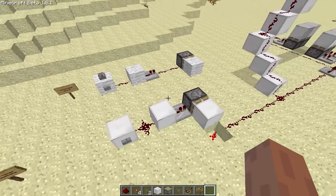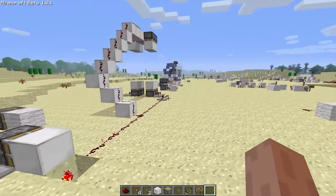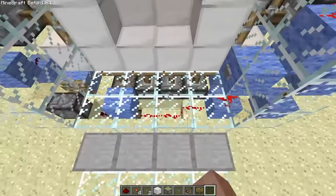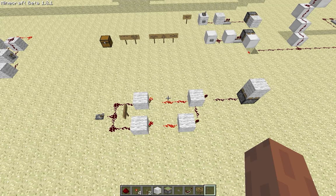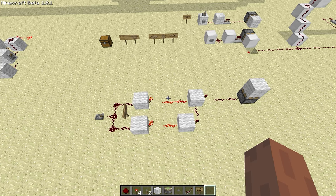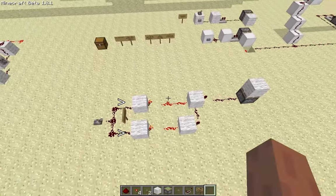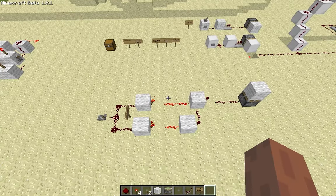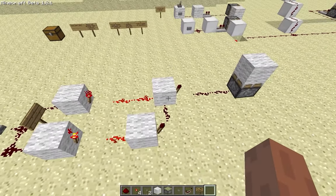These are used all the time in redstone. For example, over here I used one when designing my 4x4 piston door, and in the completed design you can see it under there turning the door on and off. And so I thought: what if I could have a button that when pressed it sends an output, but also sends another output that immediately turns the first output off, giving a short one tick pulse? And that is exactly what this is here. You can see these are two repeaters — it's better to think of one as just a delay, and the other only so that we can turn the output off midway through.